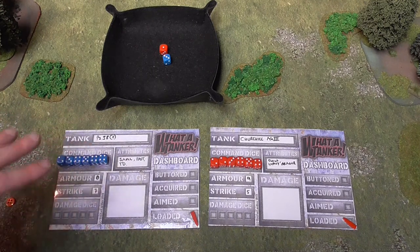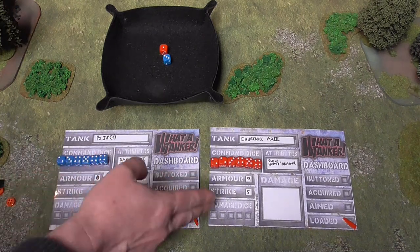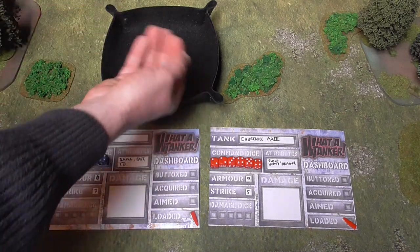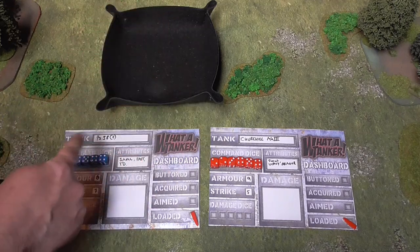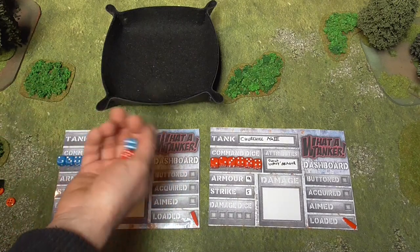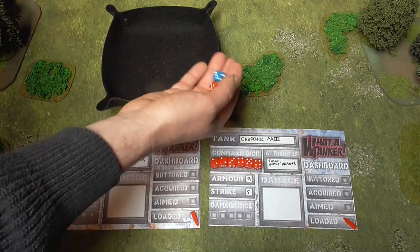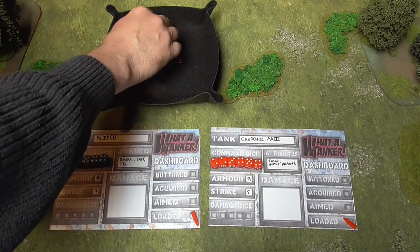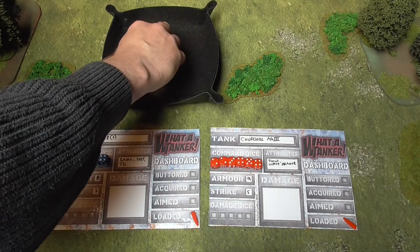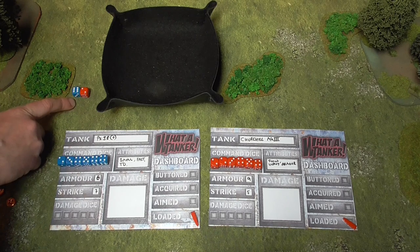I've divided the colours — Germans are blue, British are red. We start by rolling initiative; it's literally a roll-off. You can use a wild dice to add one to your initiative on the next turn if needed. Blue got a six, red got a two, so the Panzer 38T has the initiative and goes first.